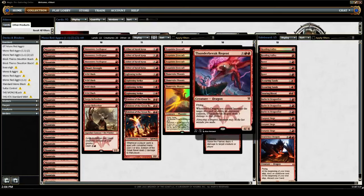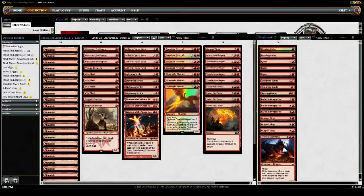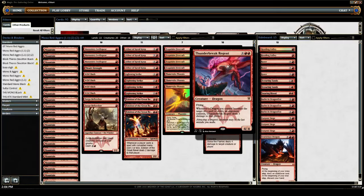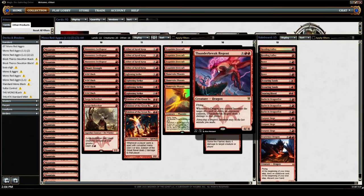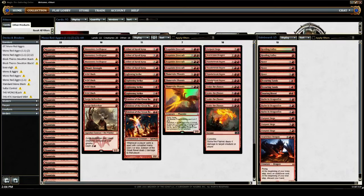Thunderbreak Regent is a card that punishes your opponent for casting spells, much like Eidolon. It's a 4-mana 4/4 flyer, which is exactly what our deck wants — it kills the opponent. So that is the deck. I can't say enough good things; it really does very well and it's very consistent. I would recommend it to anybody who is not immediately repulsed by the idea of playing mono-red competitively.